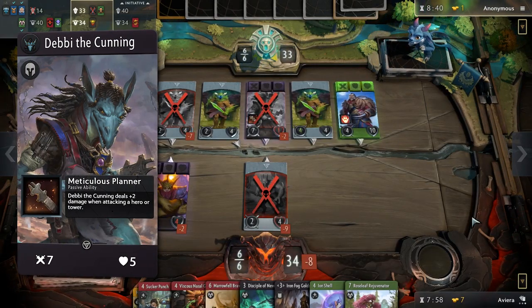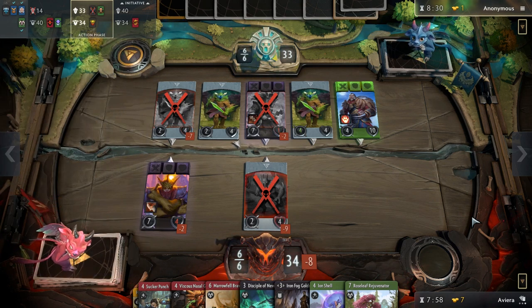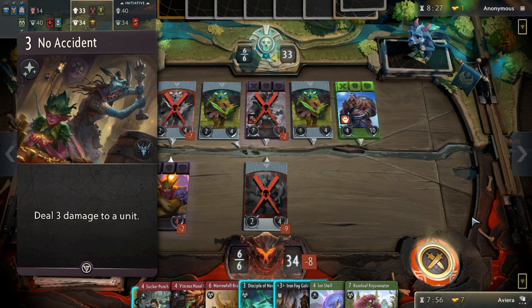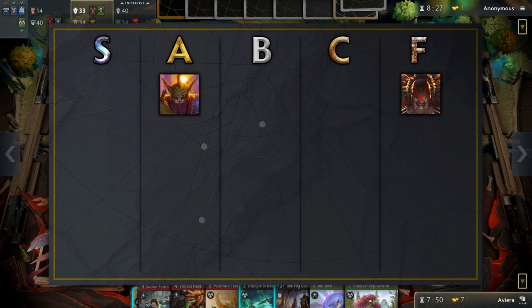Debbie the Cunning, the black basic hero, is the only one of its cycle that does not belong in the same tier as the other basic heroes. This is because with the help of her passive she does a decent job of killing other heroes, and on top of that her signature card can deal 3 damage to a unit. Removal and AoE are premium in drafts, and having 3 average single target removals is a very solid inclusion to your deck. Therefore, Debbie belongs in the B tier.